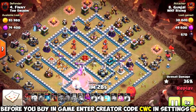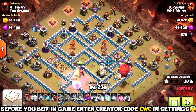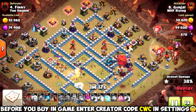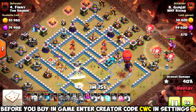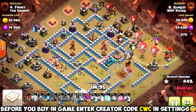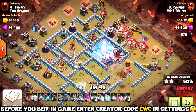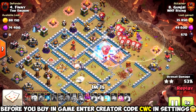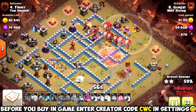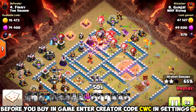Now as soon as that Eagle Artillery goes down, Lalo's going to start. He's going to lead it in with a Stone Slammer on the right-hand side, which is a beautiful call because there are no air defenses in the immediate area and that Scattershot is being tanked by the Queen. That is absolutely essential, because it'll make your Loons disappear really fast. I love the call starting the Lalo right on that Scattershot, trying to get it down nice and early. We've got a Freeze coming down on that Multi-Target Inferno, and then another Freeze coming down on the next Multi-Target Inferno.